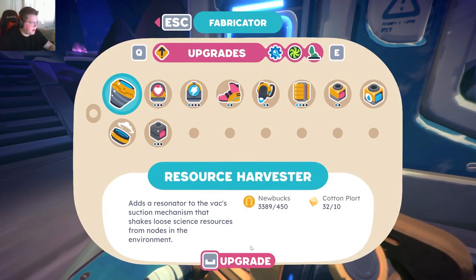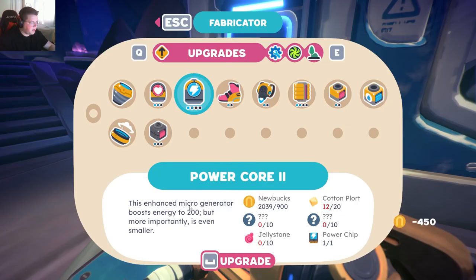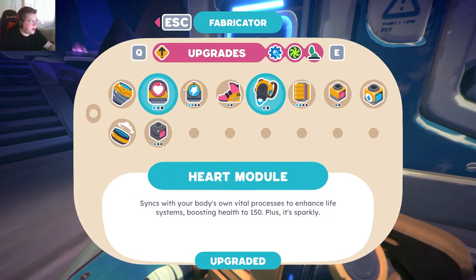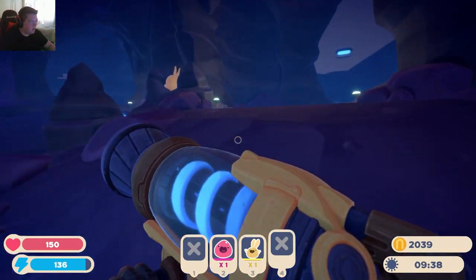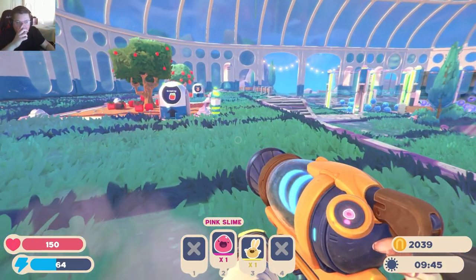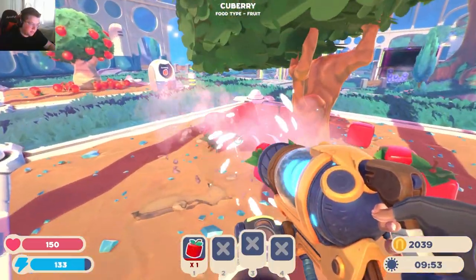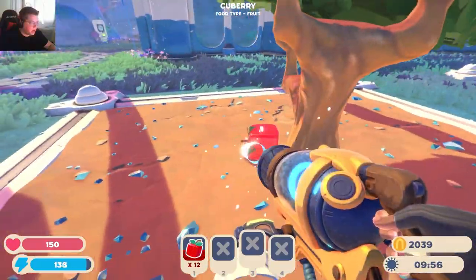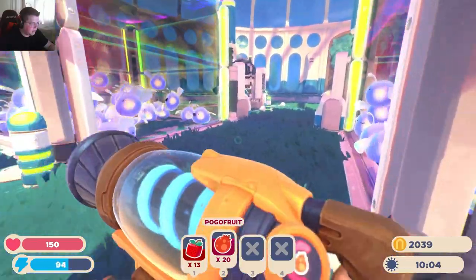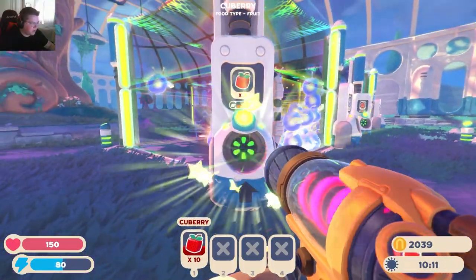Now we come here — we can upgrade our harvester, upgrade our heart module. There we go. I want to upgrade my dash boots but I don't know what that thing is. We upgraded three things which is pretty good. We got a little more of everything. That resource collector — I didn't upgrade it for a while. I have a feeling that's where I get a lot of those other items for the other upgrades.